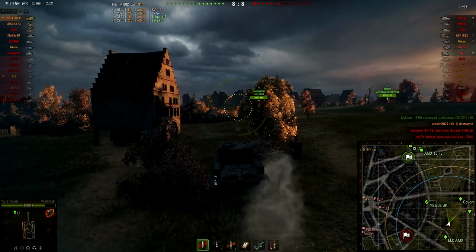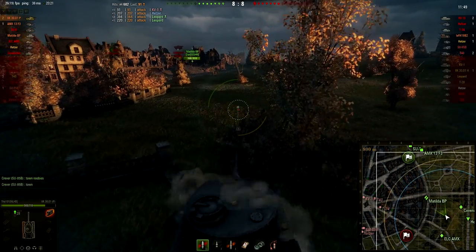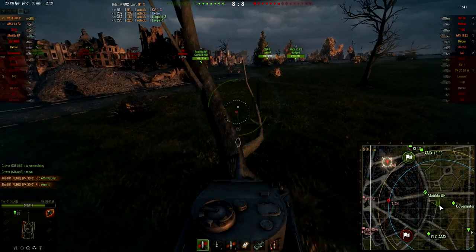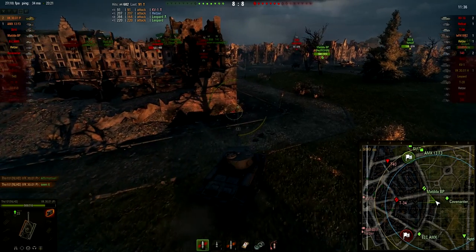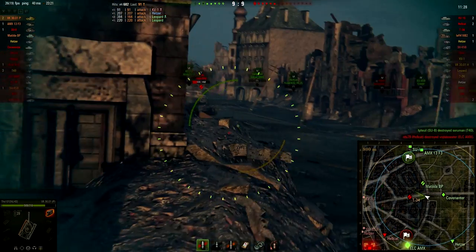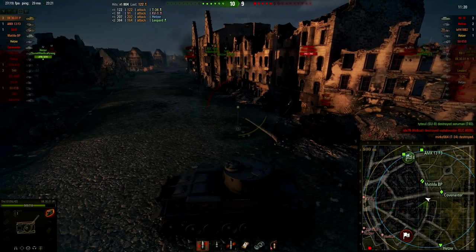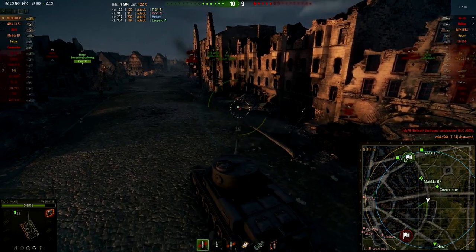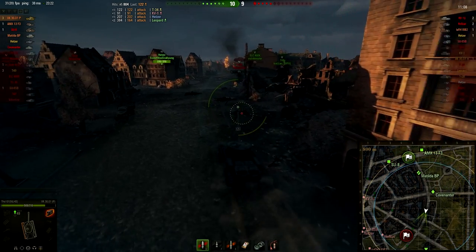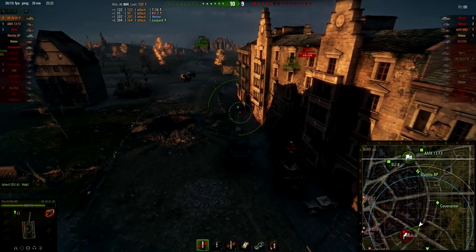Time to move on. I decide to go back to base because we've lost the town. I have to support the Matilda Black Prince since he's not very mobile and I have the speed. There's a T-34 advancing through that line — let's kill this guy, don't want him to flank my team. Aimed shot and it goes through the front of the tank. Now there are two tanks defending the base and the artillery is still there, so I put pressure on their base to make enemies retreat back.